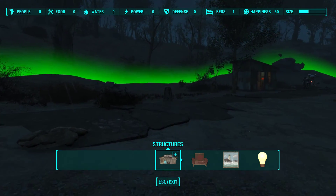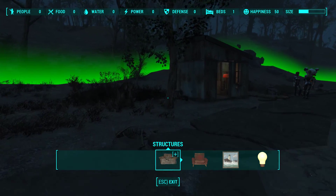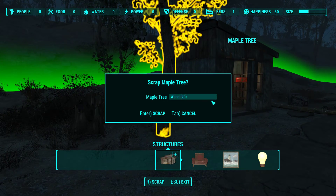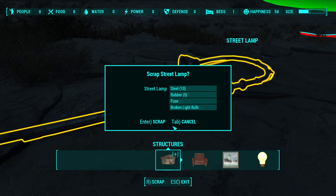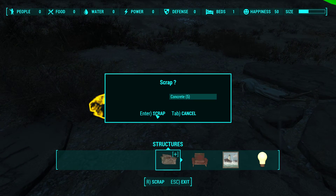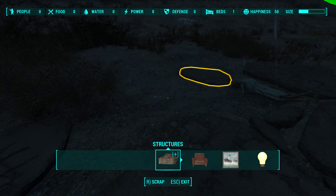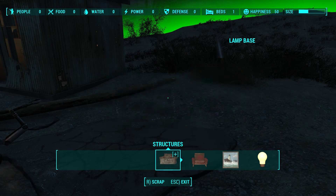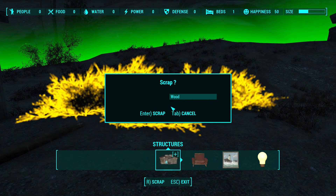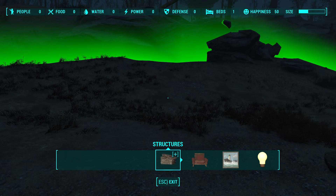You can tell where the spawn points are by the way the guns are facing and where I am placing the turrets. The fence is taken care of. These poor people have no food yet and no water, so we're going to take care of that. We need to pull up a generator, a recruitment beacon, and put up some water.